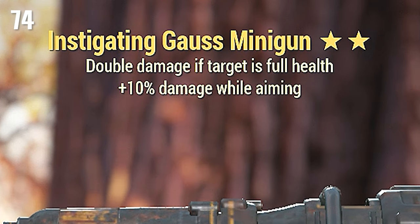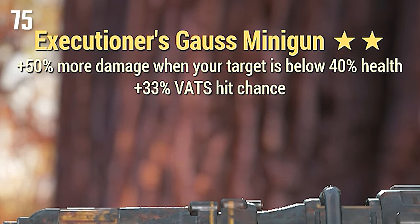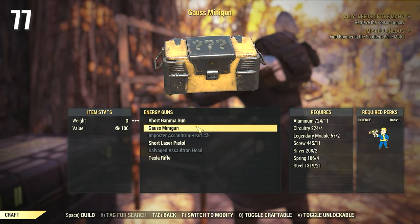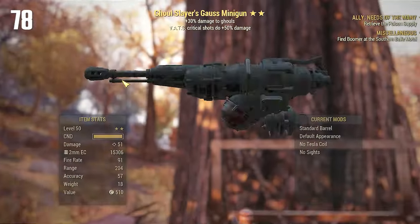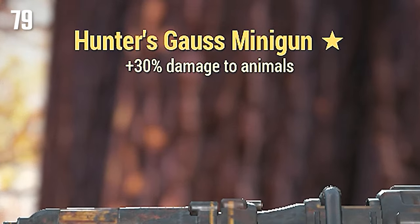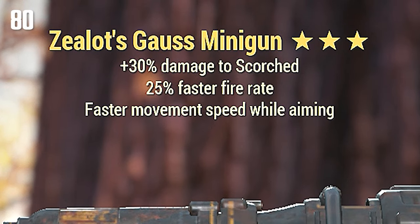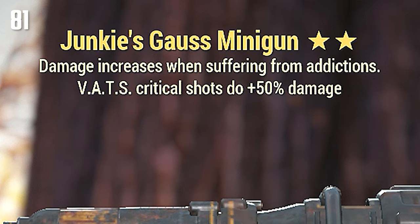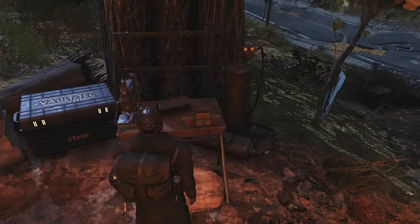Two Shot — getting a lot of two shots this time. Instigating. So I'm noticing two shots and instigating — that's what this loot table is giving me this time. Suppressors. Mutants. Ghoul Slayers. Hunters — we get a lot of those. Zealots Fast Fire Rate though. Junkies — I've been seeing a lot of junkies. Two Shot. And that's it — two shot again. I left for a couple hours and came back.